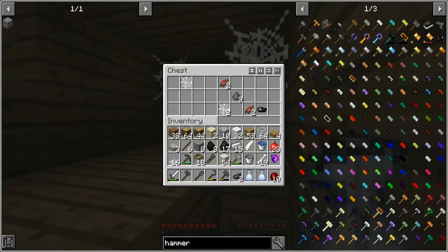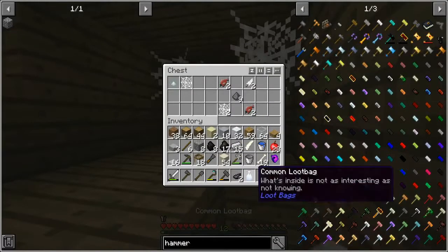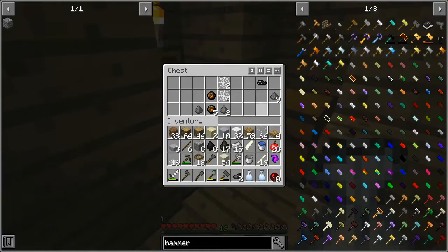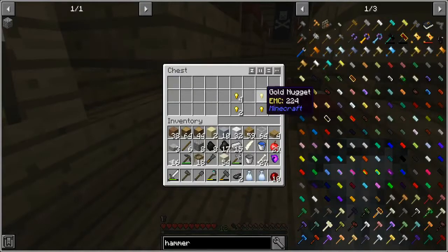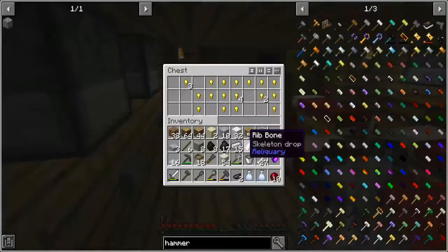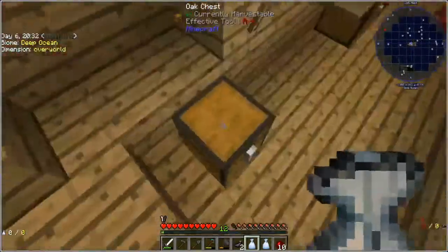I've got the magnetic ability going on. Let's get that pirate hat — oh well, it gives a little bit of protection. I really need to come back here again to get some more loot.